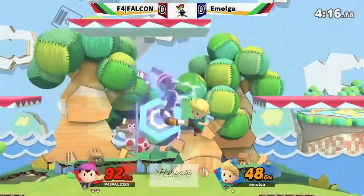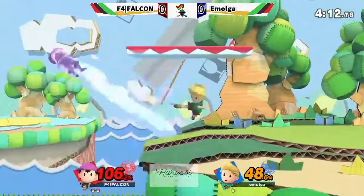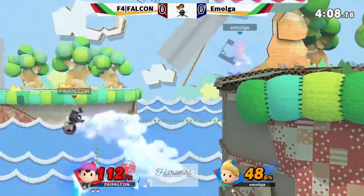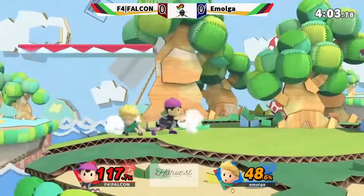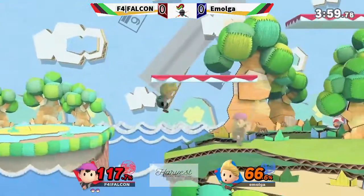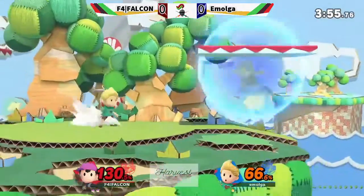Emolga just looking for a way back to the stage — finds it on sweet spot fair and he's back to neutral. But can he make anything happen with it? Almost got the kill with that forward air, not quite though. PK Thunder — I'm not even sure what happened there, it bounced him out, it bounced him in. Standing dodge to the forward tilt. Forward air actually outspacing or outtiming the bat, I'm not sure which.